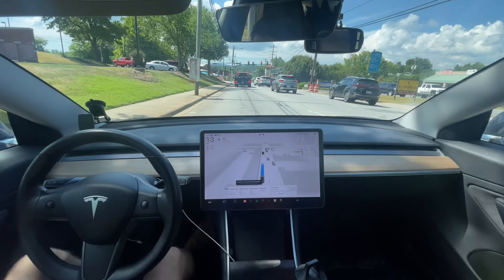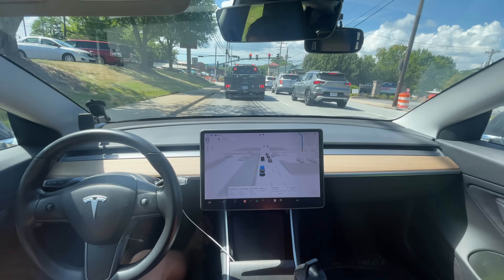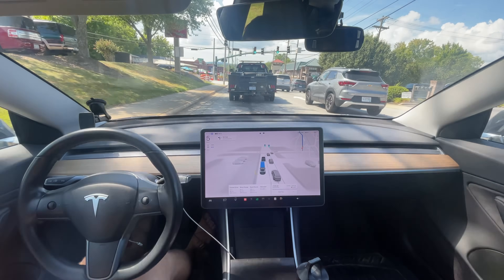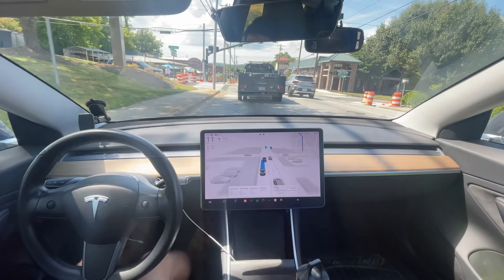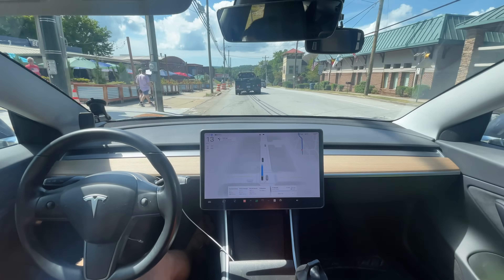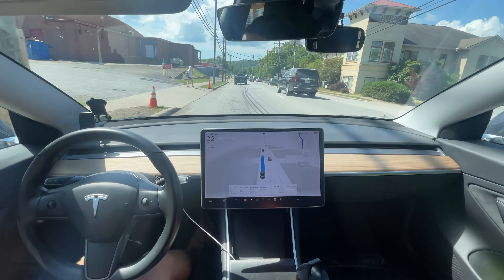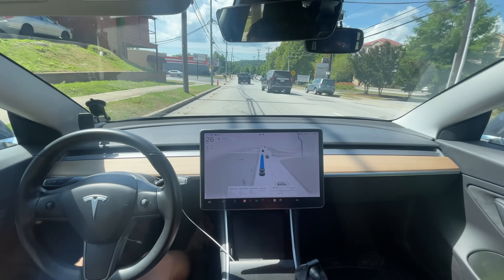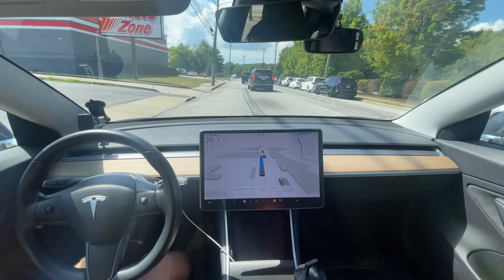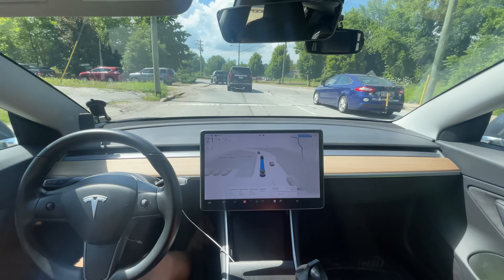Technically these are disengagements because the map is routing to a different route — it doesn't know it needs to turn around and it can't do a three-point turn right now. Is that an edge case? I didn't know there was a parade, but look — there's a blockade in the road. You can't go down that road, and if I did go down it, the car needs to know how to turn around. These are the type of edge cases that are going to be really annoying — what's the car going to do?